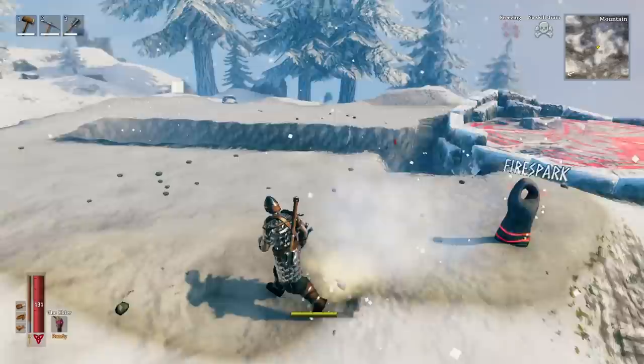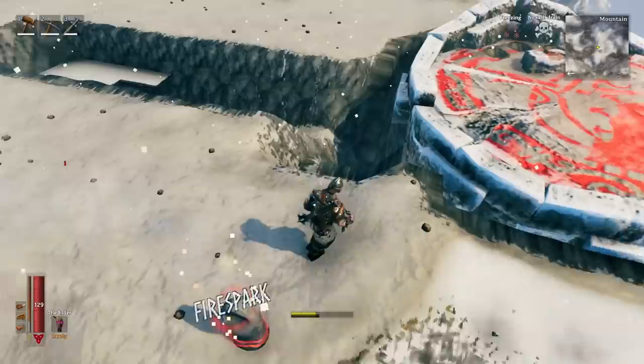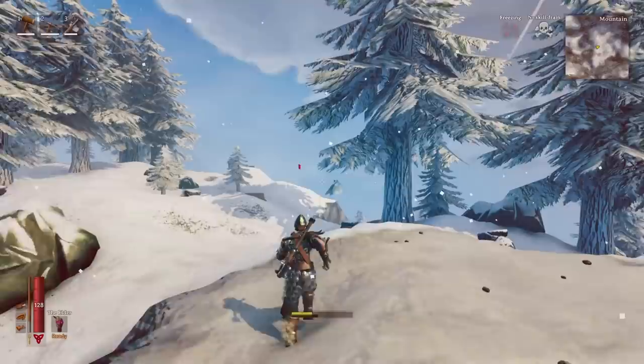To speed things up a bit, you can set up something to jump from to take fall damage, or kite something over — like one of those little drakes or a wolf — to the area to speed up dying. It should be relatively easy to just find something to take some fall damage from.